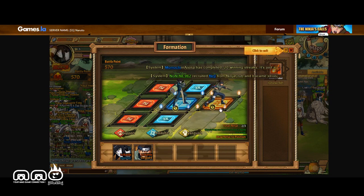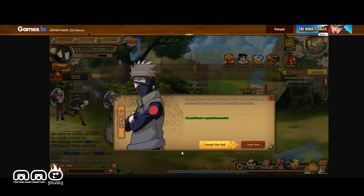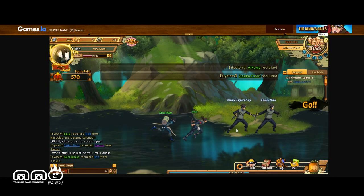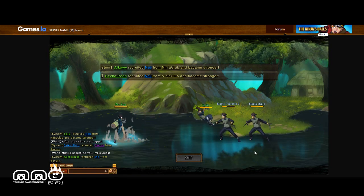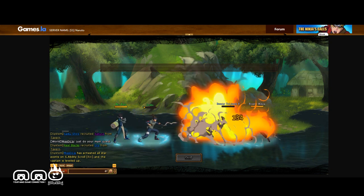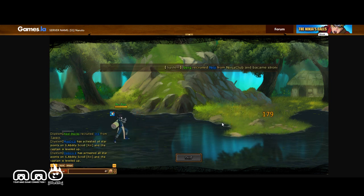Pretty much every single fight will give you a level, so he'll catch up quickly. For now he's sitting there to soak up damage. As you unlock more characters you can drop more into your formations, and you can also equip your allies too. Going into the fourth fight — I'm going to cast a fireball, he'll do an attack and take a hit. The order that attacks happen is decided outside of combat.